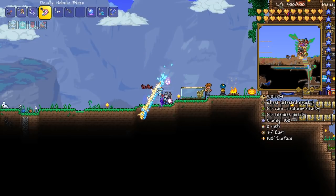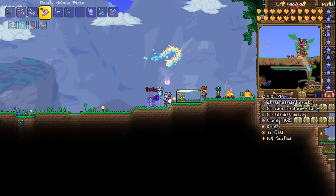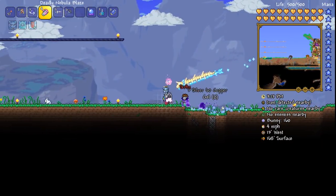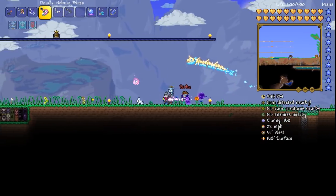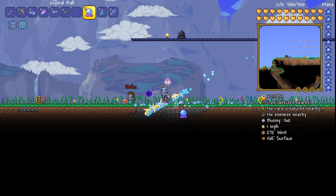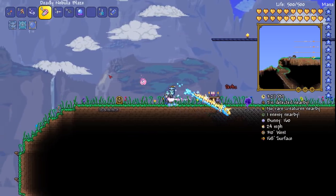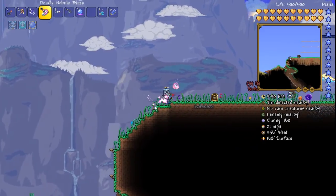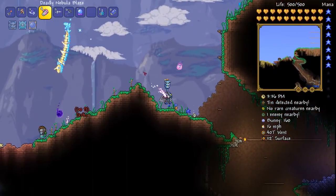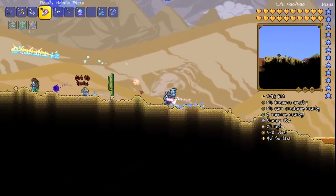So today, thanks to the advice of several people in the comments and a bit of time on the Terraria wiki, we're going to try and take on the solar pillar again. Apparently the Crawlipedes don't attack you if you're on the ground. So if you're ready to go for this, I reckon we should give it another shot. So I'm going to switch out my wings with my charm of myths.